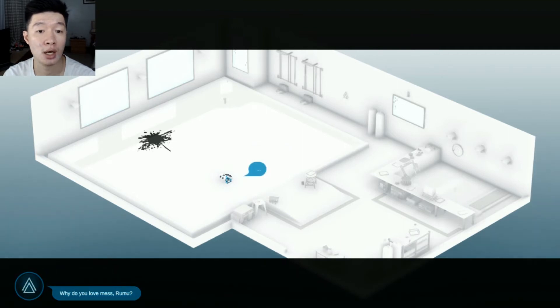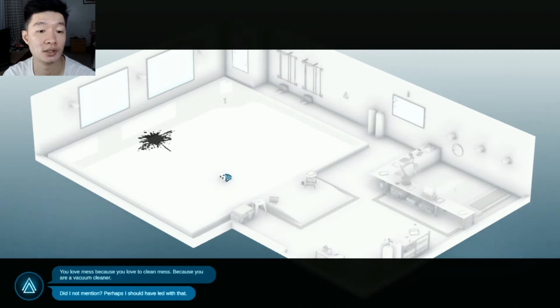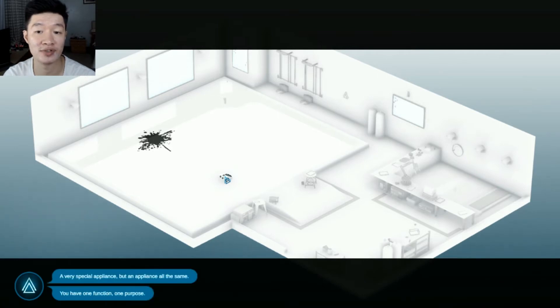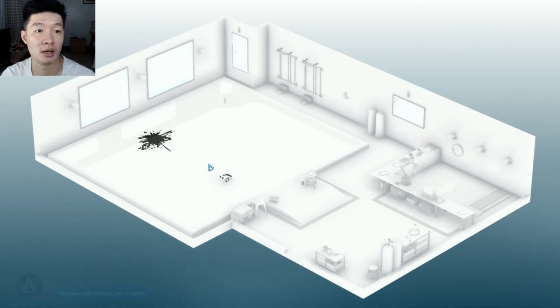What's that dirt? Rumu, why do you love mess? I love to clean — I love mess because it's a mess. That's the perfect answer because I'm a vacuum cleaner. Perhaps I should go and clean it up. You are an appliance, Rumu — a very special appliance, a very sophisticated gadget. You have one function, one purpose: to clean. I can talk — let's clean this up!